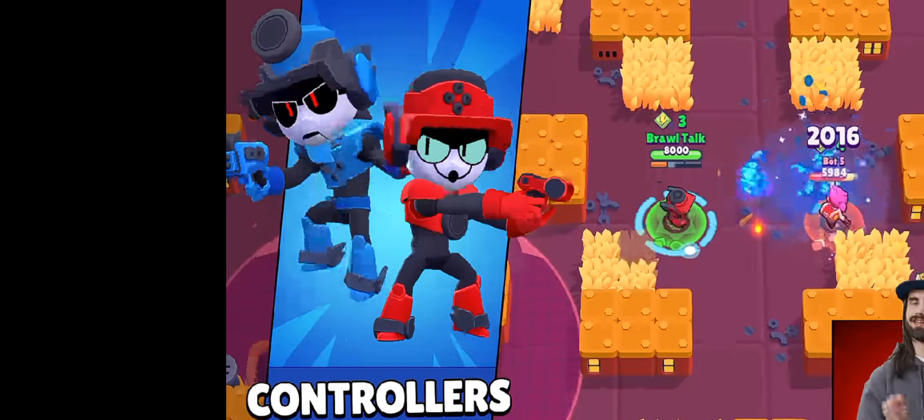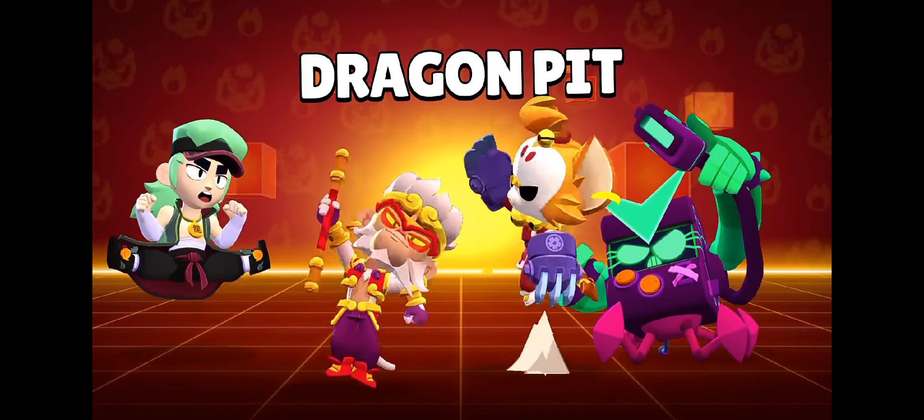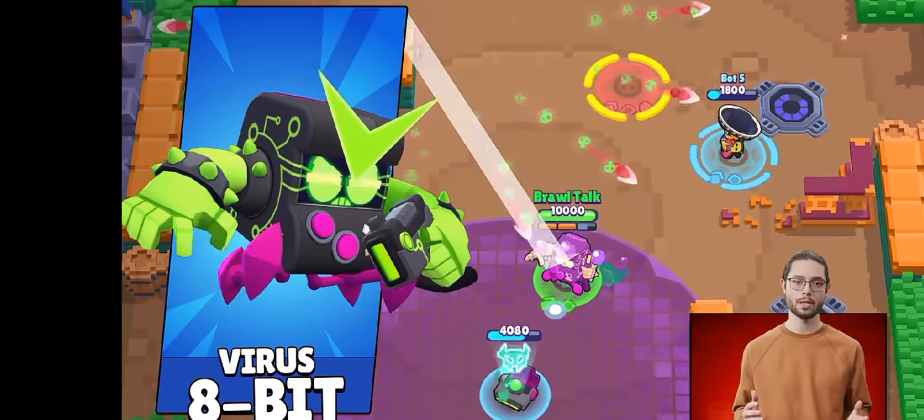Such a weird yet interesting music, am I right guys? The Dragon Pit skins are coming out in February. We're getting the Kid skin, Mikko skin, Furious Fang recolor, and Virus 8-Bit recolor, which is gonna be called Anti-Virus 8-Bit. Virus 8-Bit is finally getting the 300 gem treatment.